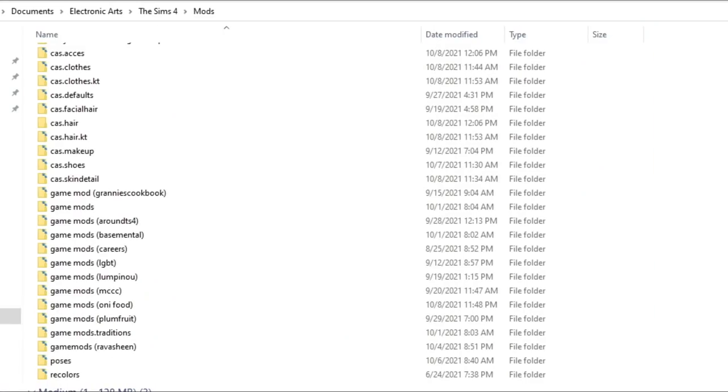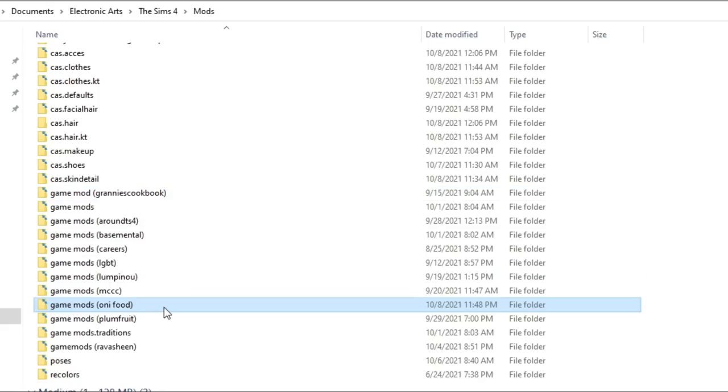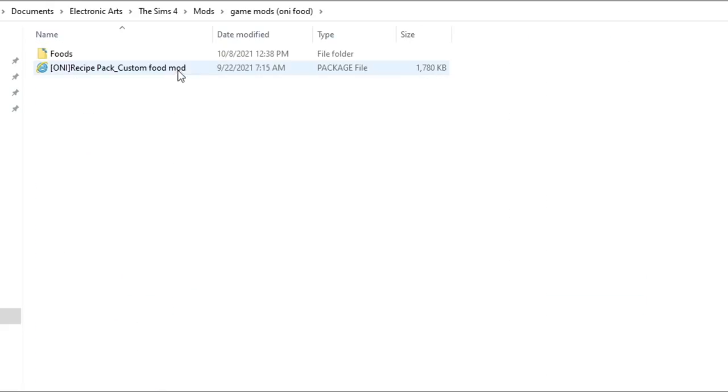Now I'm going to show you my mods folder so you can keep these foods organized. Go to Documents > Electronic Arts > The Sims 4 > Mods. I have all my game mods neatly organized — I have Granny's Cookbook and Oni's Food as separate folders so I can easily update them independently. For Oni's food, make sure you have the base mod, the recipe pack, the custom food mod, and the most recent version, which the creator states in the main post.